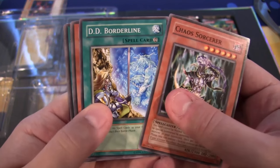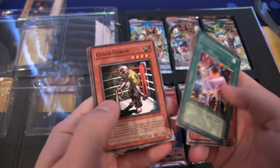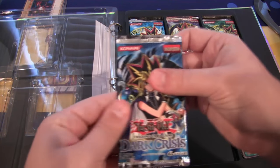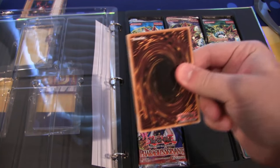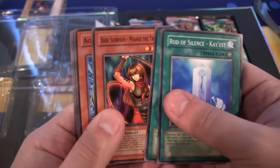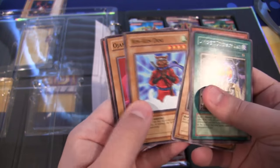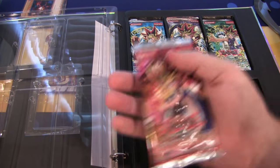We have Kow Sorcerer - that's a pretty good one to start out with. Stealth Bird and Ultra Evolution Pill for a rare - those are all pretty cool. Dark Crisis - I still want to do a box opening of this set, I have to do that at some point. Guardian Weapons, Dark Scorpions, and we have a Different Dimension Gates rare.